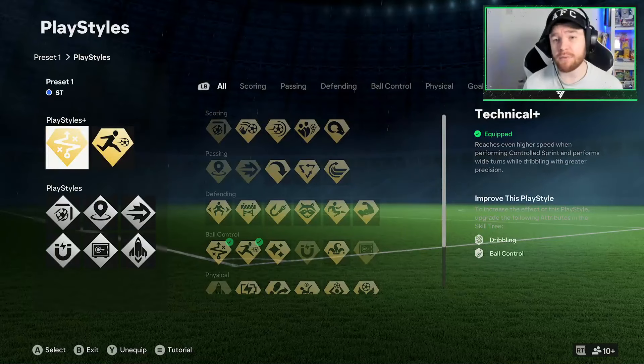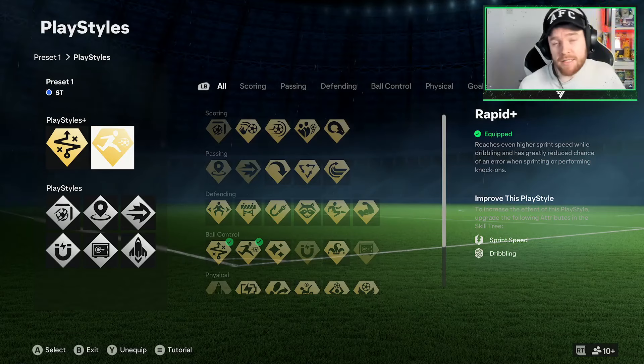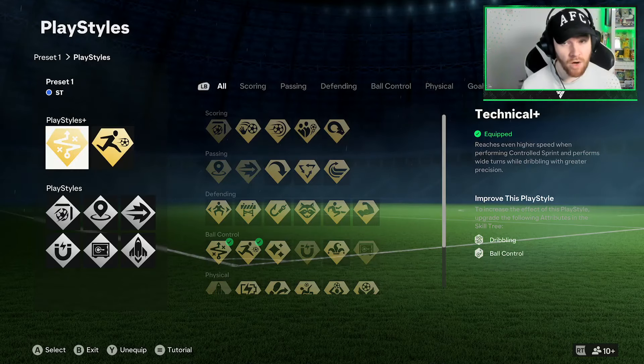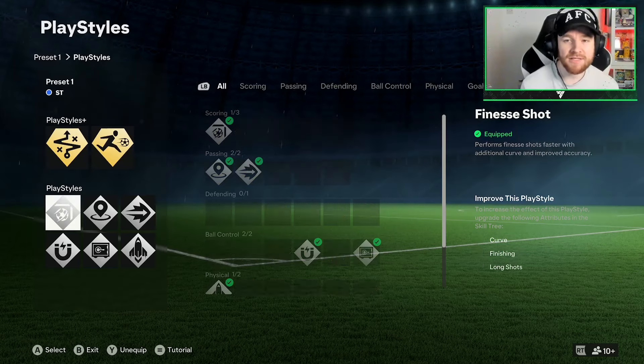These are the play styles we are using. We've got the Technical Plus and we've got the Rapid Plus. As a striker, these are the best two that I like using, especially in competitive 11-man matches. You can slightly change these if you are going to be playing more small man — that's just playing divisions with your mates. If you're playing 11-man competitive clubs, these are the best two.